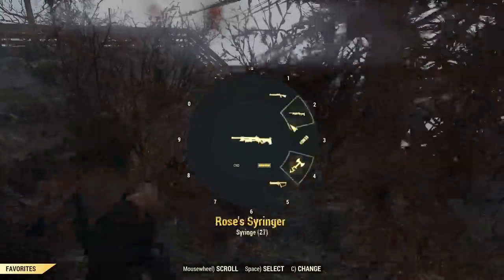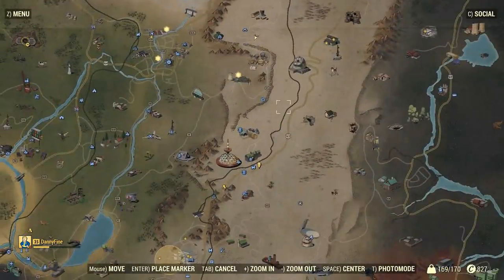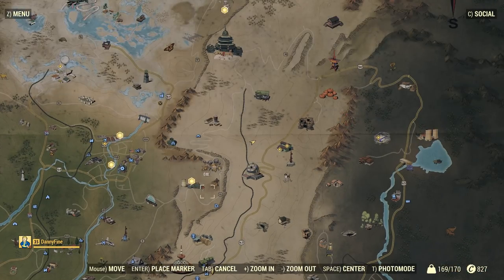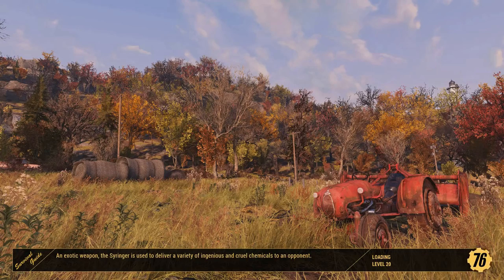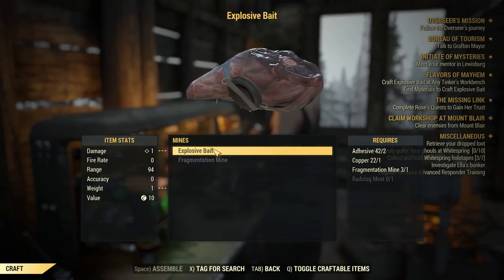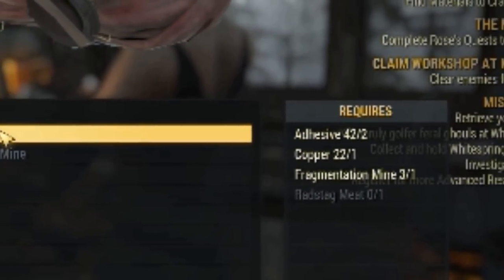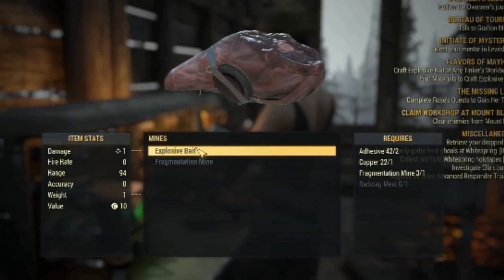You're going to need new ingredients to craft the explosive bait. Head to a Tinker's workbench to craft your new item — you can go back to base or visit any Tinker's workbench. Click on mines and then explosive bait and you can see all the items you need: adhesive, copper, a fragment mine, and a special type of meat.